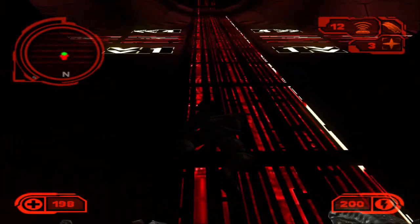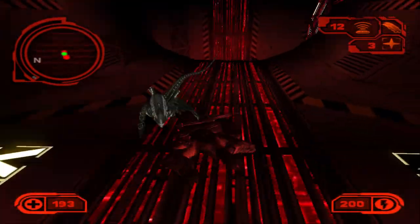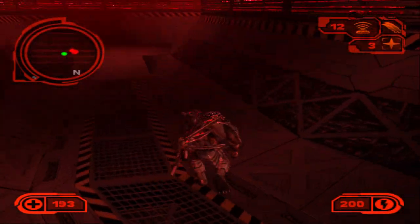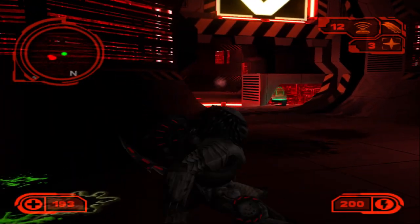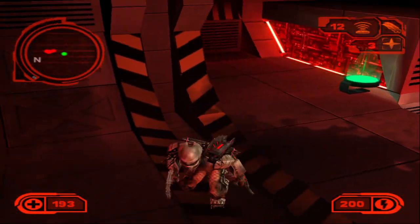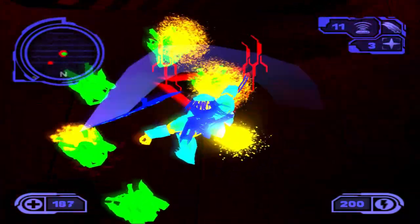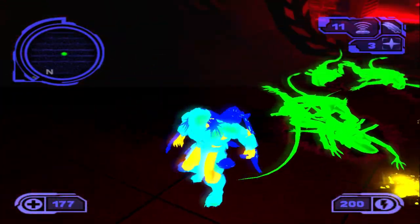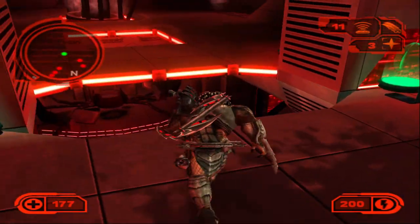Always wait for the group of aliens to go in one big group like that and then use a sonic trap if you need to, because you don't want to waste them on individual aliens — use them on a group. Okay, now the door opens. Yeah, the door opens after defeating 30 aliens.